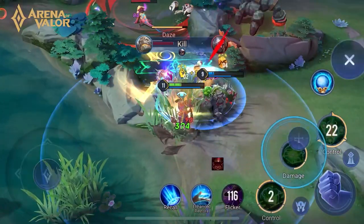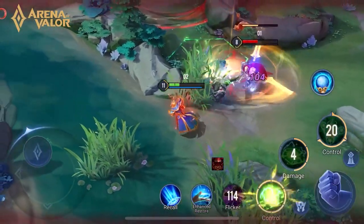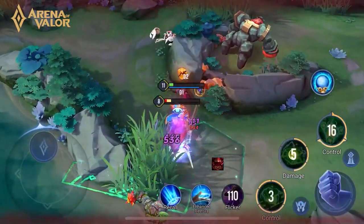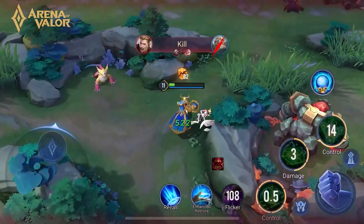A lightning barrier he casually summons is difficult enough for his enemies to handle. Even if someone is lucky enough to break through the barrier, there will be a prison of despair waiting for him.